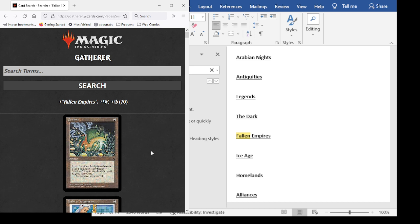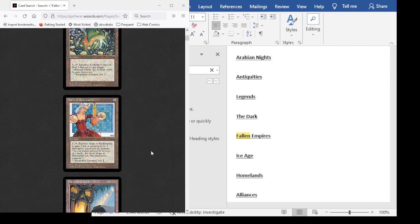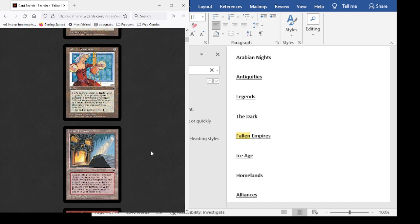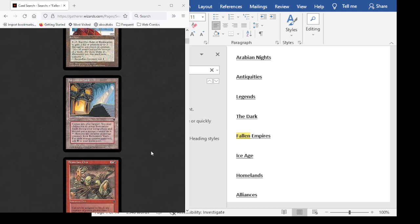Last time we got up to Fallen Empires, so we're starting there. Fallen Empires was the most recent Magic: The Gathering set when I started playing. It was very poorly received and printed way more than all the others — you used to be able to get booster packs for a dollar a pack. I loved that because I was in grade school and didn't have a ton of money, as opposed to the $2 or $2.50 other packs were going for when you could find them, since a lot of older sets were very hard to find.